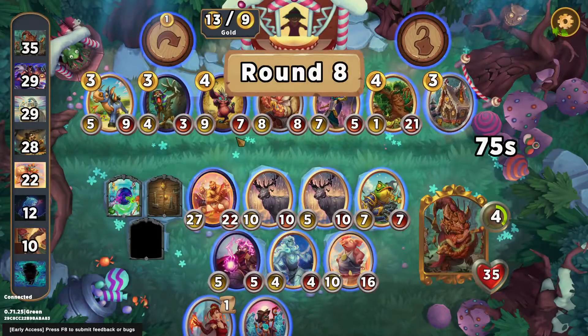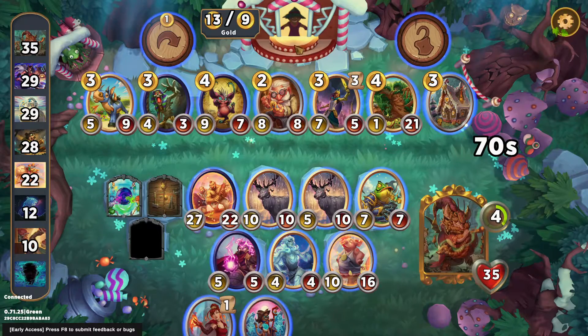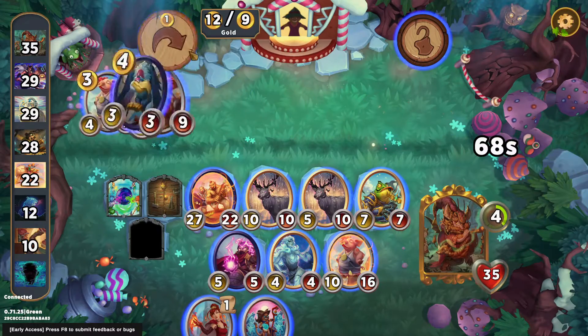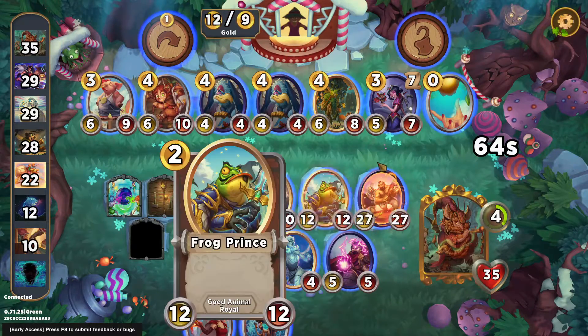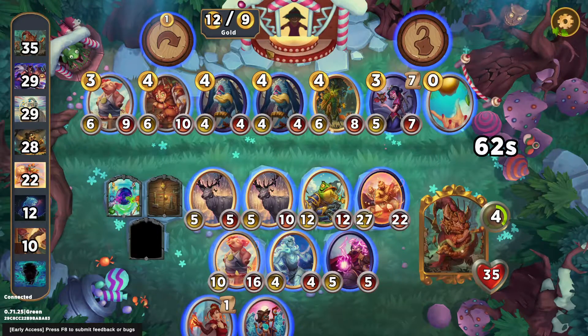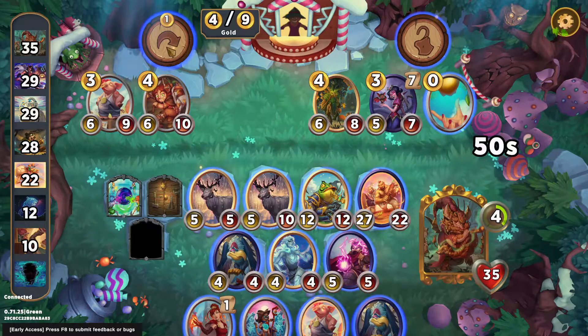They've got a nice backline with lots of well-statted familiars. That was probably their Fated Unit, but we've finished them off and Fates is out of here. And we're just piping away. Feels a little late to start Copycat Mummy. Probably just want to hang out with my Big Pigs now.